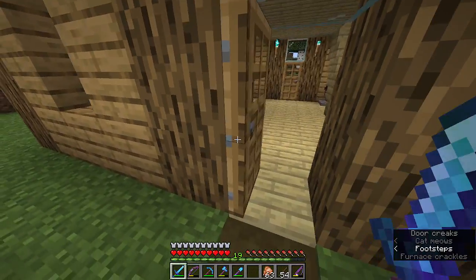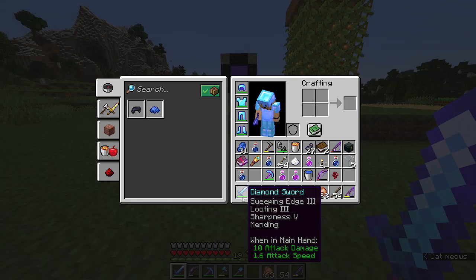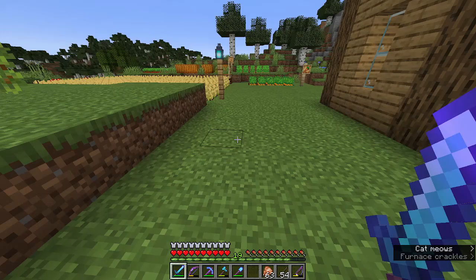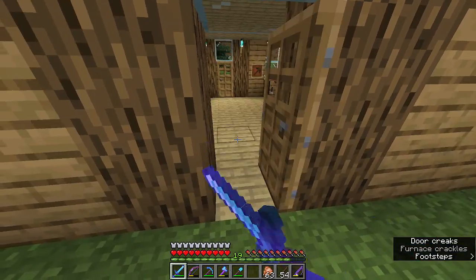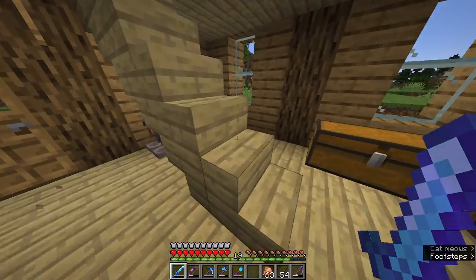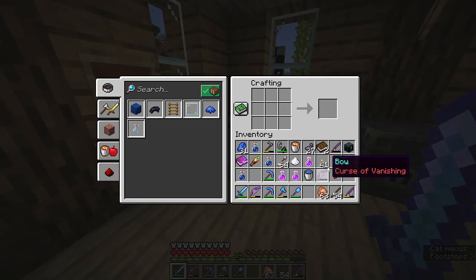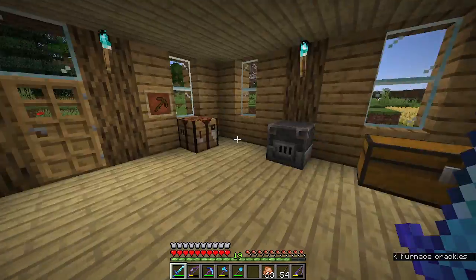Strength potions increase your attack damage. I have a Sharpness V sword that does 10 attack damage, equivalent to 5 hearts of health. When I apply the Strength II potion, it gives me an extra 6 damage for a total of 16, which translates to about 8 hearts of health per hit. That's pretty nice. I'm going to brew more of these so I can combine them with sugar to make another useful potion for the dragon battle.